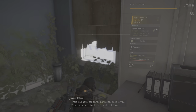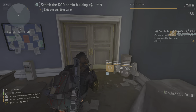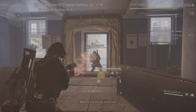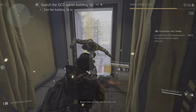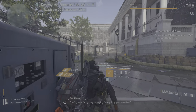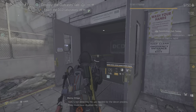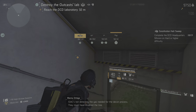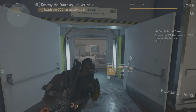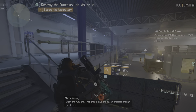There's an active lab on the north side close to you. Your first priority should be to shut that down. It looks like the best way to take the lab offline is the decontamination protocol — that's just a fancy way of saying everything gets sterilized. Isaac's not detecting the gas needed for the decon process; they must have disabled the line. Hit the main fuel line in the basement — that should get it flowing again. Open the fuel line; that should give the decon protocol enough gas to run.